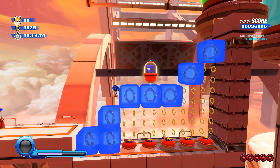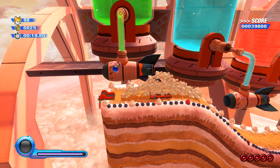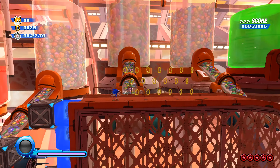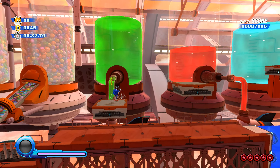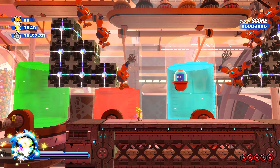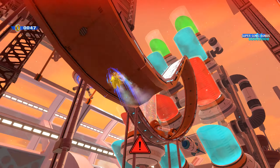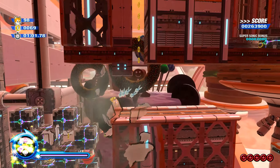Rainbow rings got changed back to their original state — they don't have that spring sound anymore, same thing for the dash pads. I actually liked how the rings looked in Colors Ultimate, I can't lie. The old rainbow rings and orange hoops are pretty cool, but the ones in Colors Ultimate were a nice style change — I appreciated it.